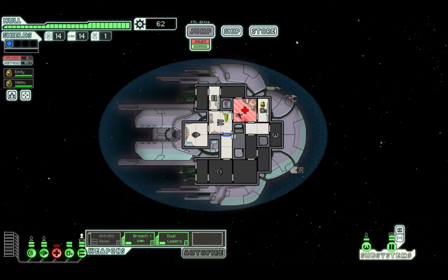Now I have level 2 oxygen, and you can see that if I open just a couple doors around the room, oxygen from these rooms is going to flow into the medbay and out through the breach. You can see that my oxygen level is slowly creeping down, and eventually we'll get to a state where we're going to run out of oxygen in all of these rooms again.